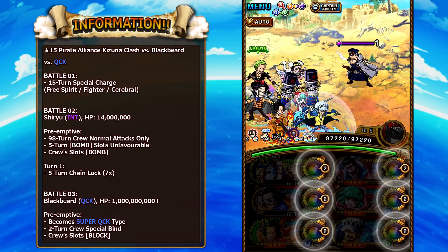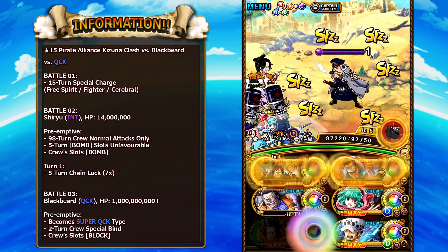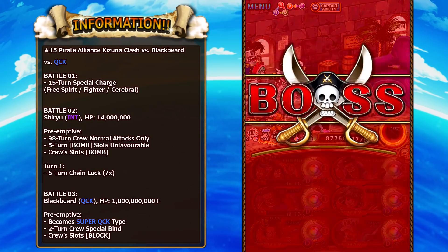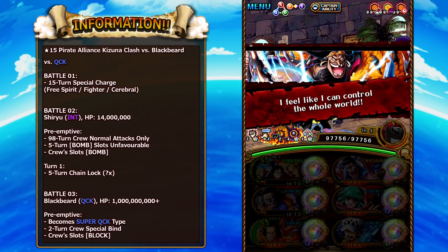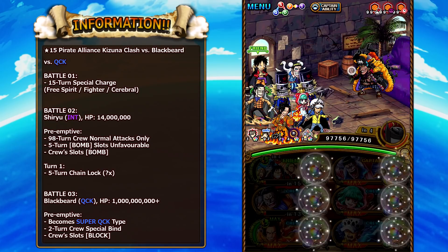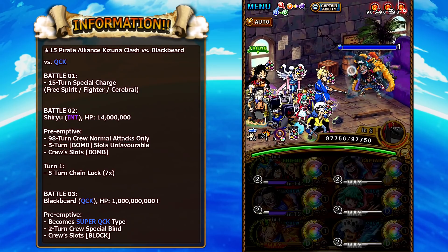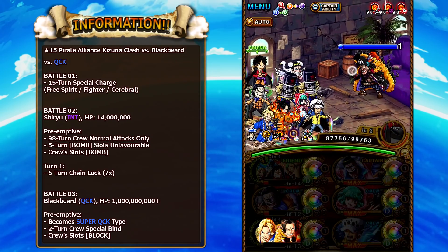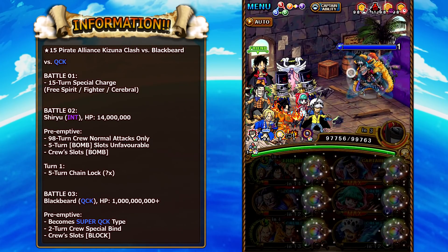On the final boss, Blackbeard is a Quick unit with super Quick typing. He gives you block slots again and 2 turns of Special Bind, so having a way to get around that is vital. We're getting around it with Sabo and Ace, because Luffy is our captain — we get the amazing last tap, and the boost from Ace and Sabo normally only applies to Free Spirit and Shooters, but with Luffy it becomes a rainbow boost. We extended the chain boundary from Crocodile for the final stage, plus we have the base attack boost from Bon Clay, the attack boost from Lore, and Sugar. This does a lot of damage as well.